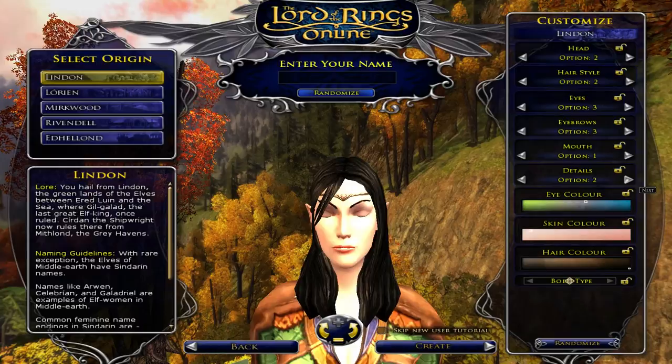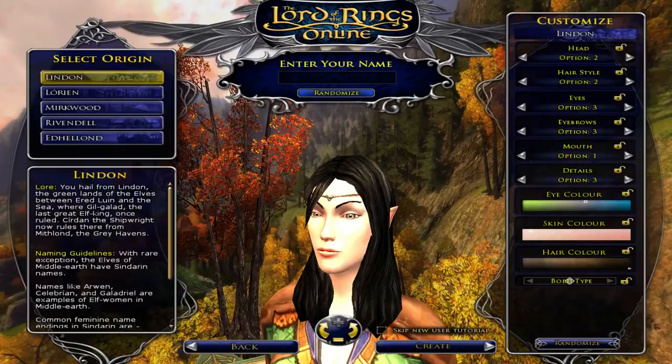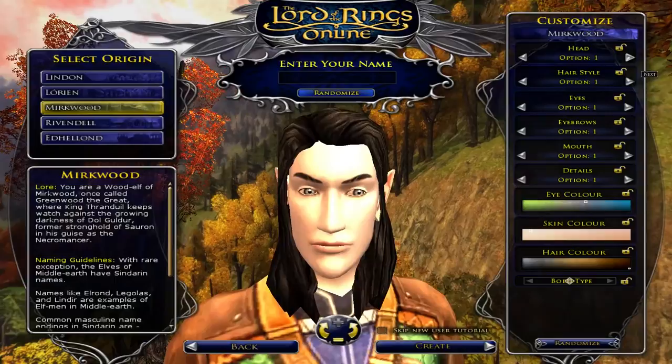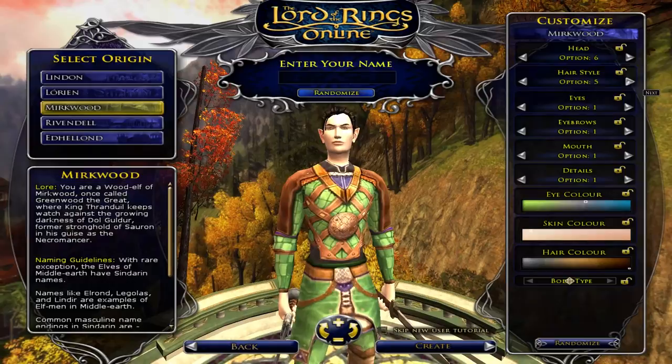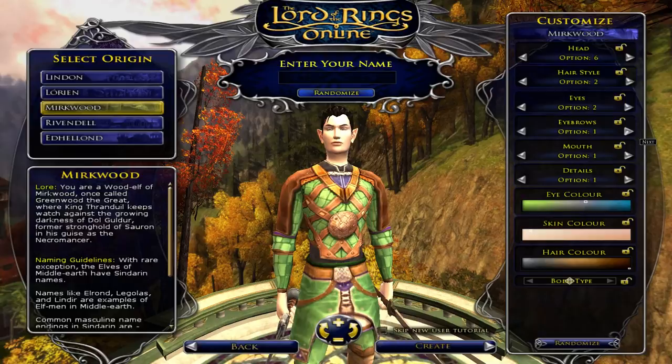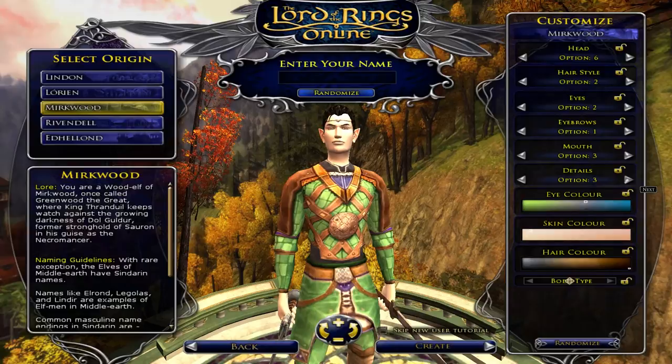We'll go ahead and head to the male. Here are the male options for head and hair style. Looks like they have the same amount as the females for hair style and eyes. Then eyebrows, mouths, and less details — not many of those, only 3.